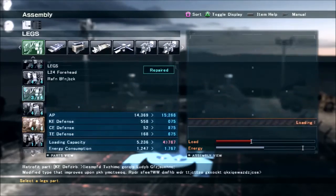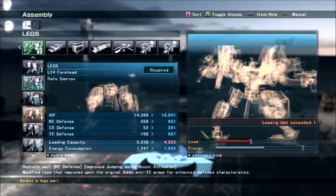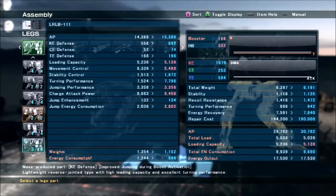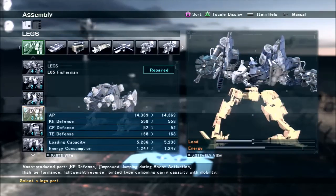I was trying to decide whether to use the Fisherman legs or the Forehead series for more defense, or the LRB legs for more turning. The LRB legs do offer more turning and better defenses, but they also give reduced speed, so I didn't feel it was worth it.